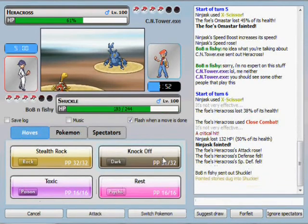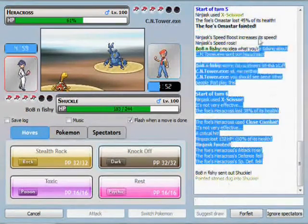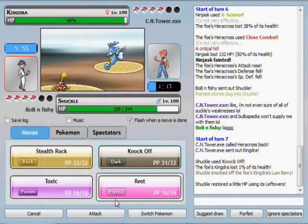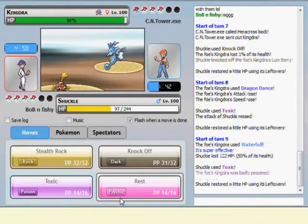Now I'm going to go into my Shuckle — because it's a Shuckle, you know, why not — and I'm going to Knock Off whatever item he's holding, because I am kind of leaning toward the Banded set. There's not a lot he can do; I guess he can probably two-hit or three-hit me, but it'll at least get the Knock Off. But he goes into Kingdra, and that's actually kind of handy for me because now I'm just going to go for Toxic on him. I knocked off his Lum Berry, but he sets up on me with a Dragon Dance, so that's not good.